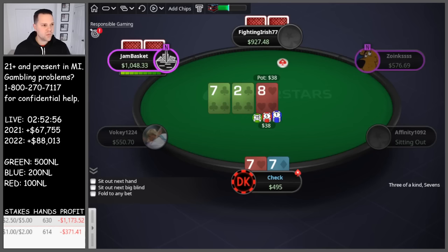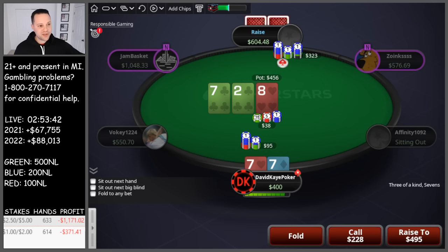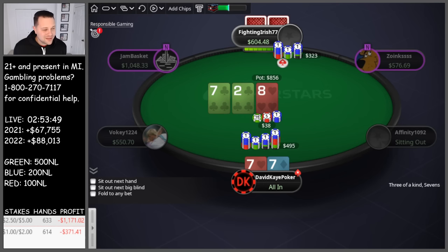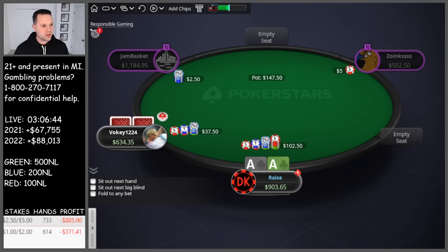Cutoff opens, button flats, we flat 7s in the big blind and flop a set — very nice. We raise their check, over to the button. They open-bet, we go for the raise. They put in another bet — hopefully not a set of 8s, hopefully a set of 2s. We'll be getting it in. 10-9 with a huge draw, 59% favorite — and we hold. Very nice. Clubs and the open-ender.